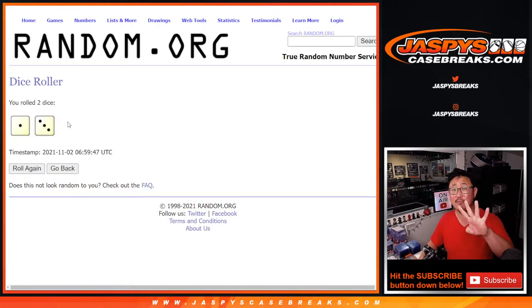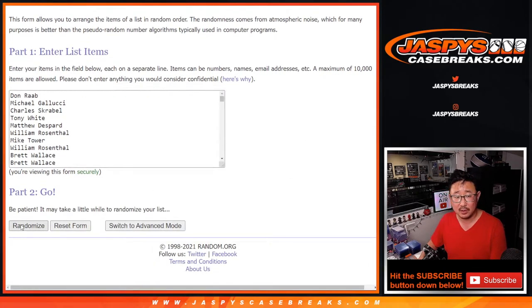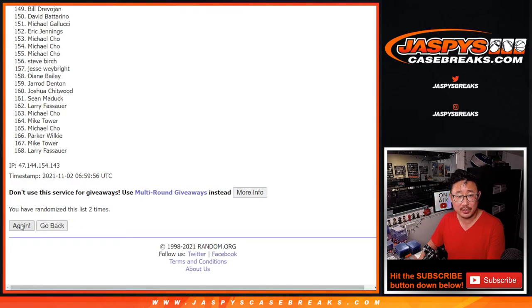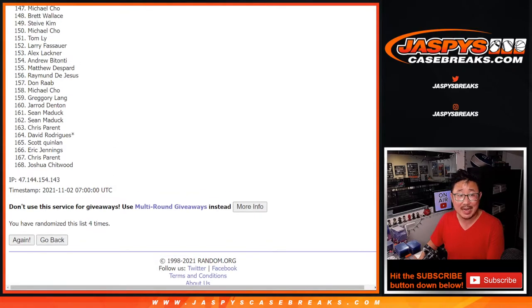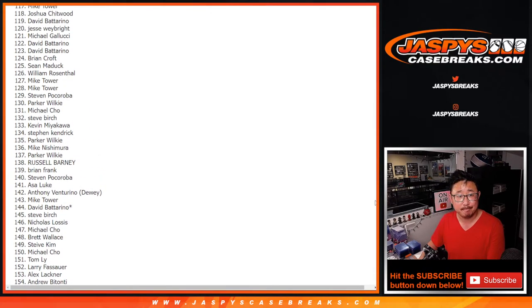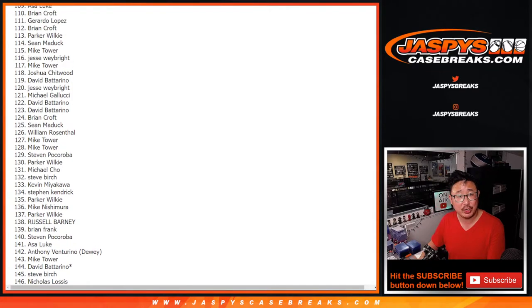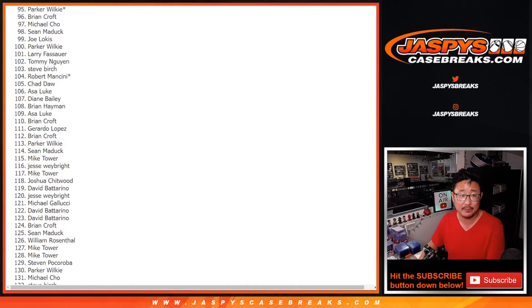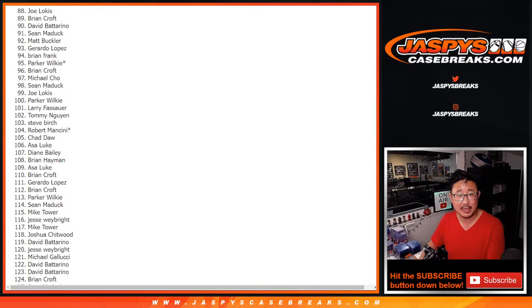One and a three, four times — top six after four rolls. Good luck. One, two, three, and fourth and final time. One and a three, four times right there. Now I know it's sad times for this big group of people right here, but thank you — I appreciate everybody getting in. The break credit will be emailed to you, so check your email, check your spam folders. It can only be used on JaspiesCaseBreaks.com, not on the Instagram side.